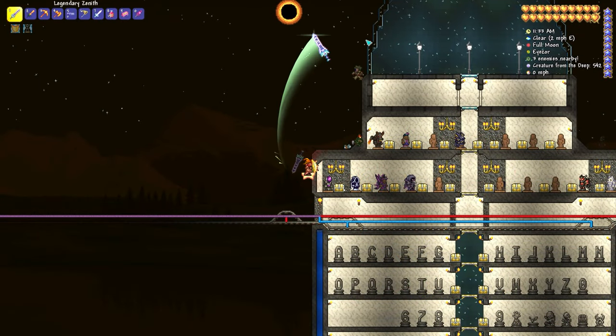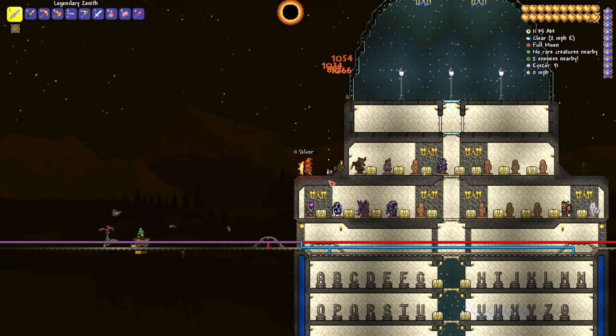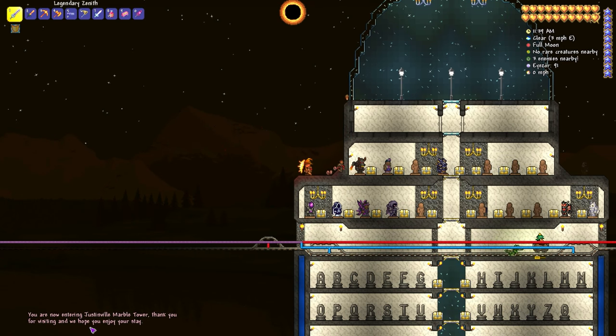On a bit of an unrelated note, you can also use sensors on rails. Do you want to set up a station that greets you when you enter? Just put one on the track.